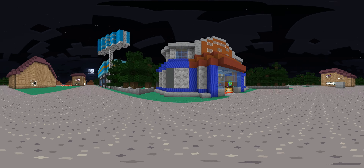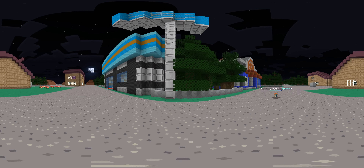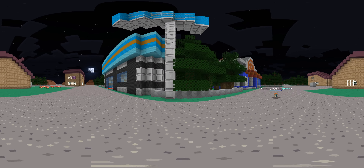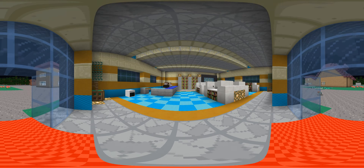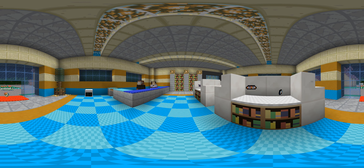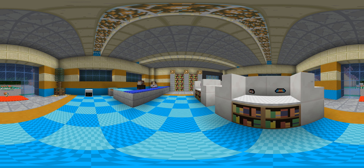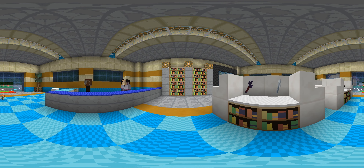Come on, Cyndaquil. We need to head to the Pokémart — right next door. This is where I can pick up some more Pokéballs, which Professor Oak gave me, and some backup potions in case you get hurt. Come on. We've got quite the range of products here, but no Pokémon stuff.